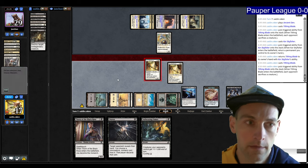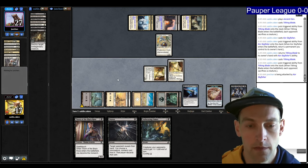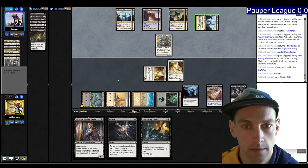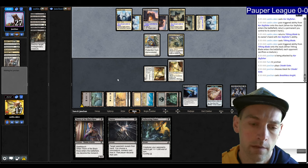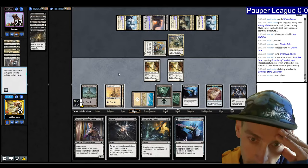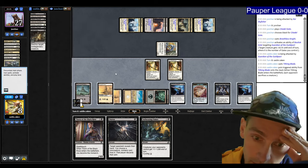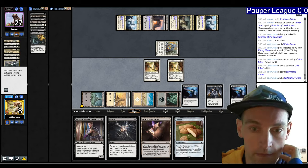Next turn I have a regular draw plus the Clue, and then maybe I can hit another Tithing Blade or any one of our Hawk creatures. They play Breathless Knight instead. That gives them the ability to kill me next turn through all of this — stupid Guardian. I have to draw into removal right now. I should have just drawn a card in case I drew a removal spell. We died to Guardian of the Guild Pact. Let's try again — we almost got there.